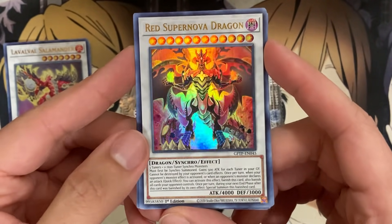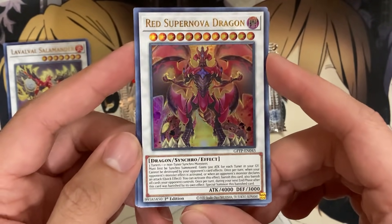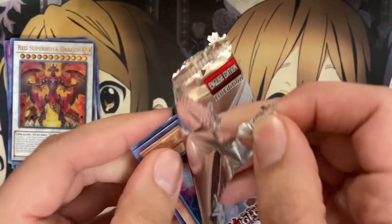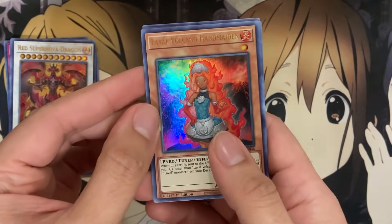And there we go — Red Supernova Dragon for Red Dragon Archfiend! I didn't mention it because I didn't want to jinx myself, but we finally got it and we're not even too far into the boxes. Another one I was excited to pull — I think it's the only new support for Red Dragon Archfiend in this set, but still great.